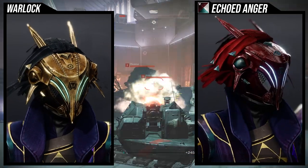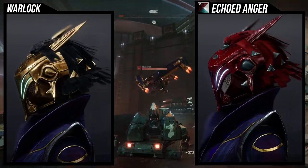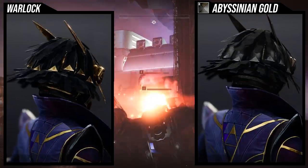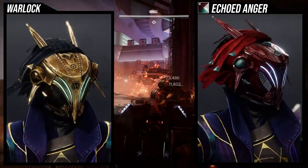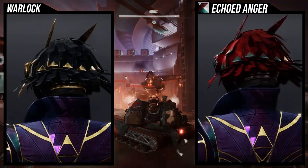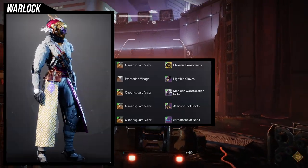As for my shaders, it shaders perfectly, everything changes color. The glow is also really cool. I do wish the eye on the forehead changed color, that would be really cool. But overall, this ornament is a fucking banger. Echoed Anger looks super, super fucking cool with it. I'm liking a lot of the colors that I'm seeing. I think Abyssinian Gold looks fucking cool with it as well. This is just going to be such a banger of a look.